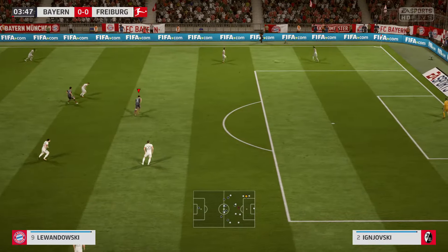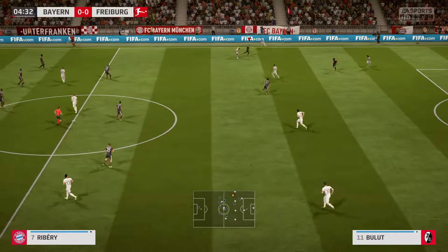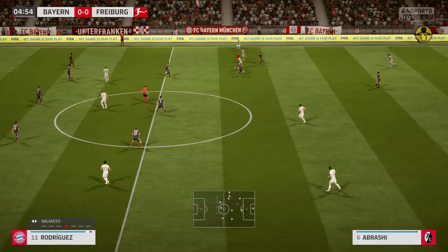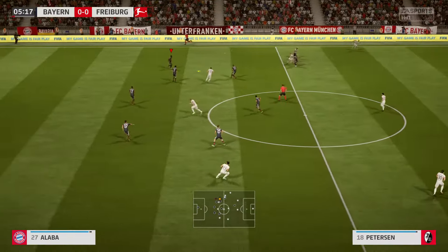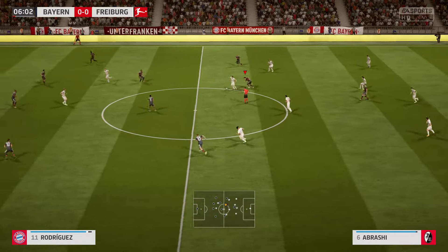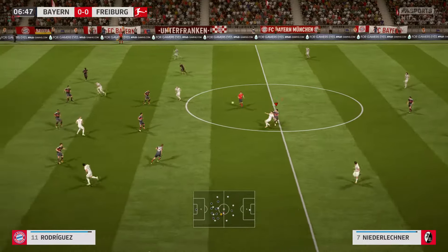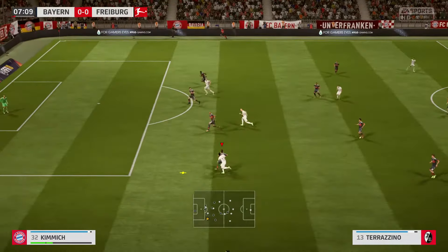The referee blows his whistle, the flag was up for offside. Freiburg — a check on their starters for you. Two banks of four, 4-4-2. Yeah, how it always used to be. Don't see it quite so often these days, but that's a classic formation and really capable of causing problems here today.